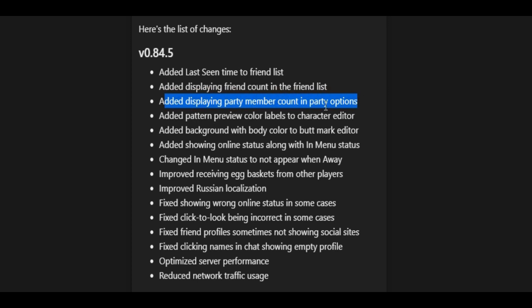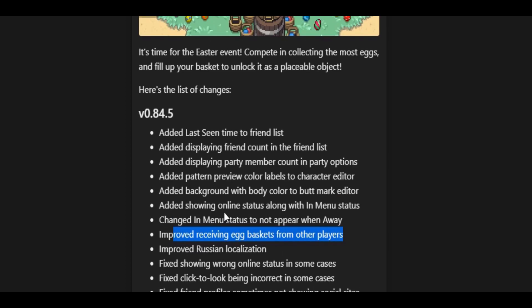They also added displaying party member count in party options, and added pattern preview color labels to the character editor. They added background with body color to the buttmark editor, added showing online status along with in-menu status, changed in-menu status to not appear when away, improved receiving egg baskets from other players, improved Russian localization, and a bunch of other fixes and optimizations.